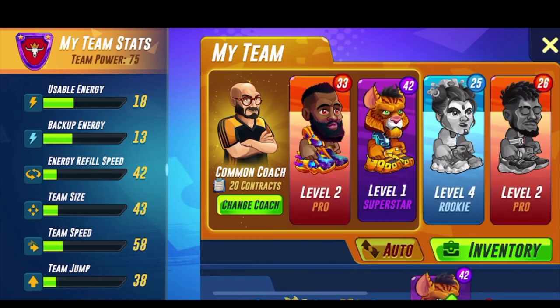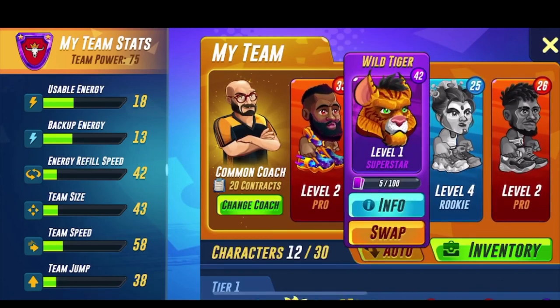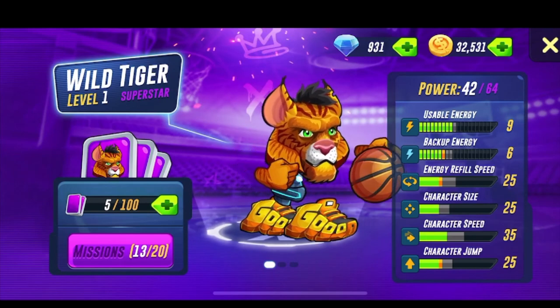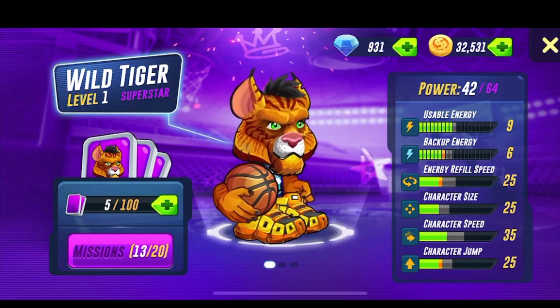And then we got Wild Tiger, which is honestly one of my favorite characters to use. Very speedy, fast character. His usable energy is 9, backup is 6, energy refill speed is 25, character size 25, character speed is 35, and character jump is 25.